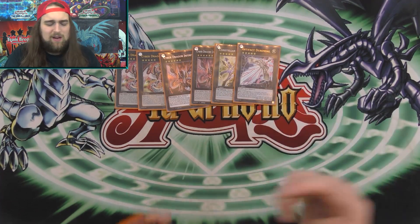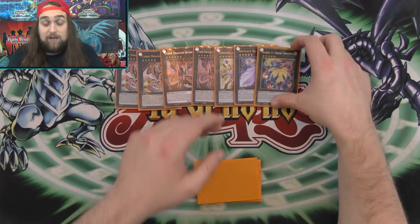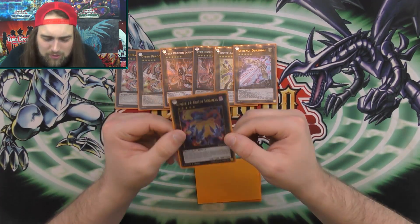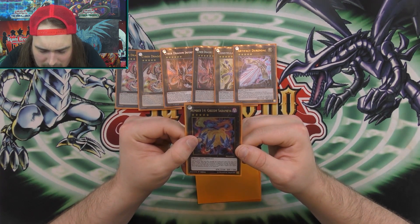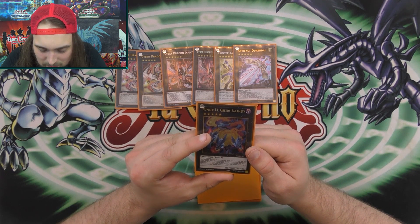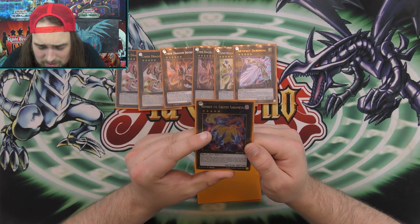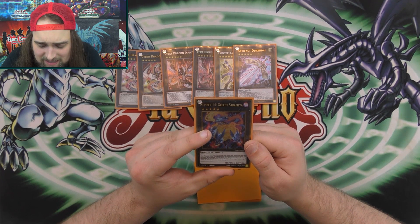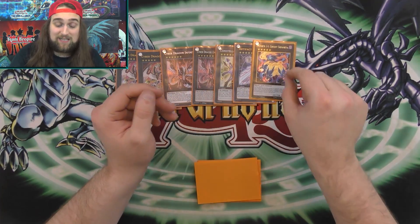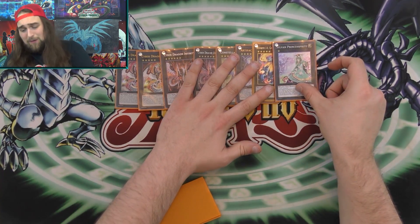Number 14's condition says your opponent takes damage they would have dealt instead, and when it destroys a monster by battle you can detach a material to destroy all monsters with ATK less than or equal to the destroyed monster's original ATK. The 2500 ATK is not terrible. For the last XYZ I'm playing Sylvan Princess Sprout — I'll show you in the combos exactly what this card does and why it's in here.